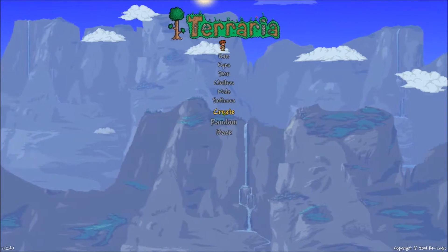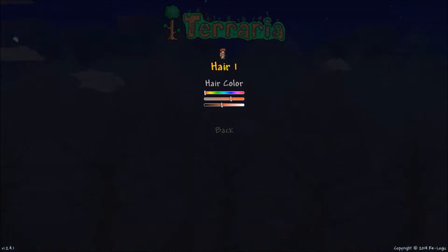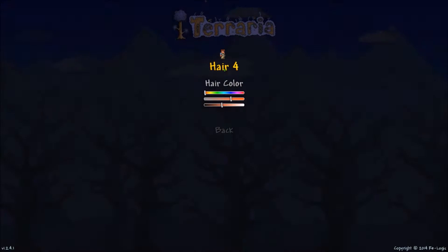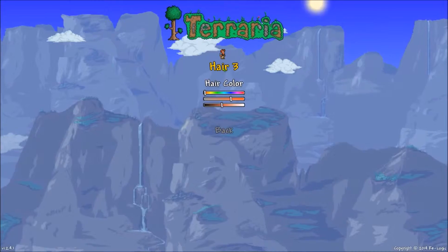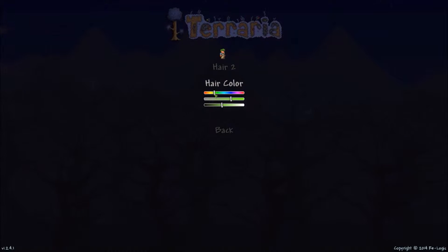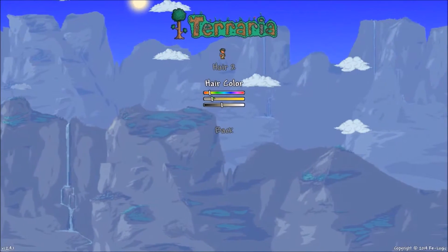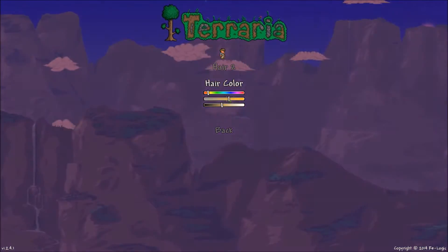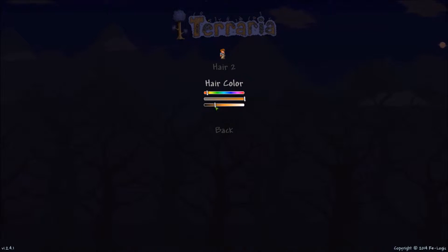I want to get started by creating a character. I think I want to name this character James, just like in the Elder Scrolls Skyrim one. These hairs are weird, let's go back to number two. Green hair, because I'm a teenager who doesn't like authority figures. Okay, going through the hair colors.